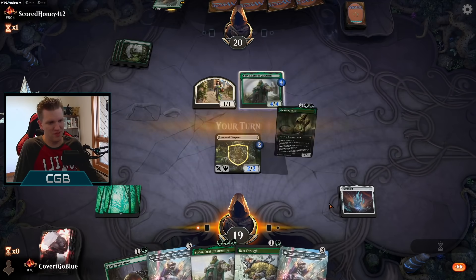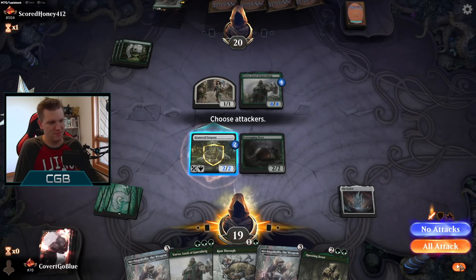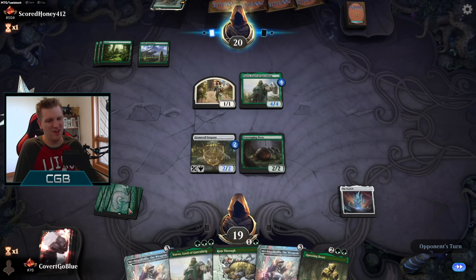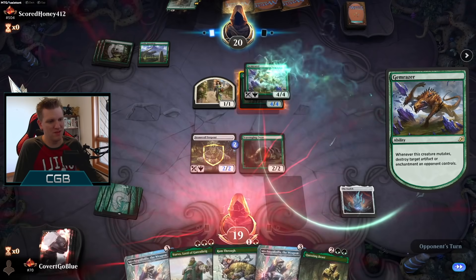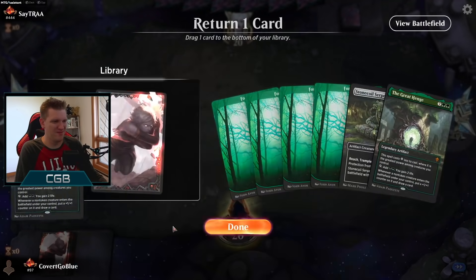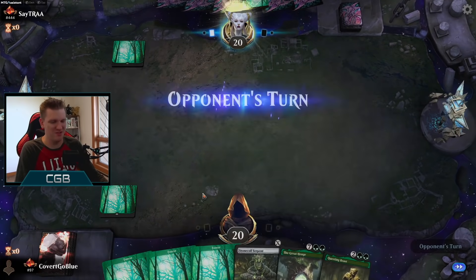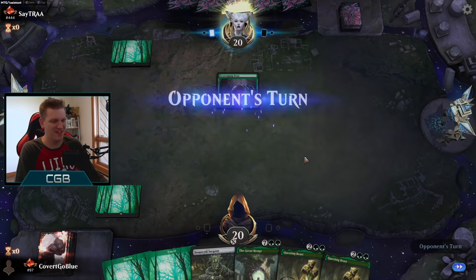Here's Yorvo — opponent looking good for their Gemrazer. No land drop missed. The game mana-screwed me on the draw — we're about 50/50 basically to get there. And yep, good game. From one mana-screwed hand to this — this is horrible. Winning with the Ozolith is actually not what we had in mind, so we're just gonna have to brawl our way through an absolutely abysmal set of hands and draws.